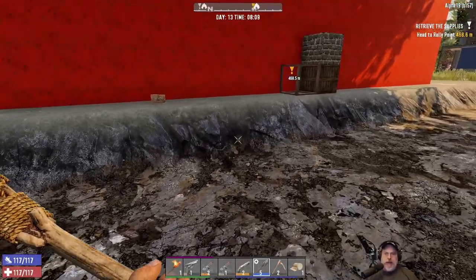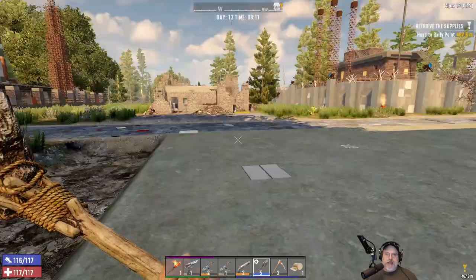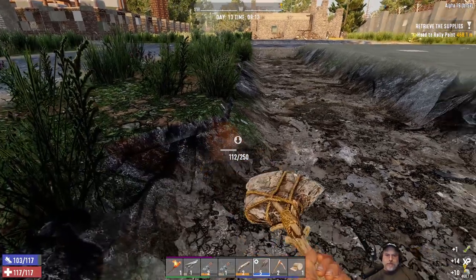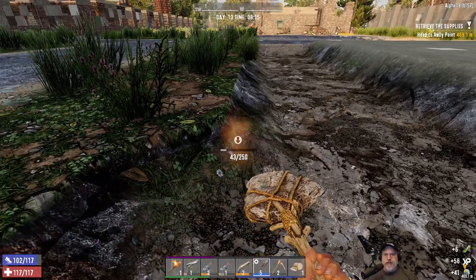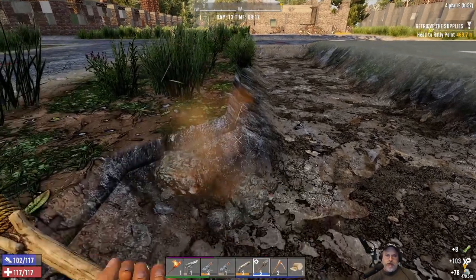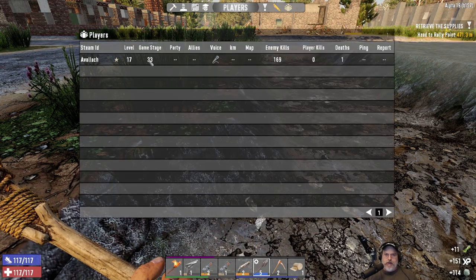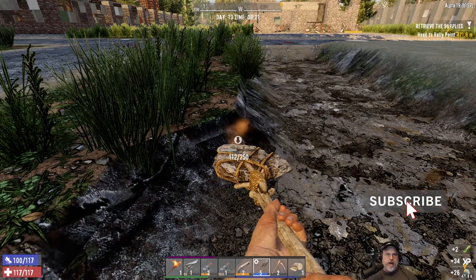Welcome back everybody to Seven Days to Die, I'm Old Guy Gaming and we are on Alpha 19 Experimental Build 157. We play this game on insane difficulty with the zombies all set to nightmare speed. We are now level 17 and our game stage is level 33, so we should have a pretty good showing for horde night 14.